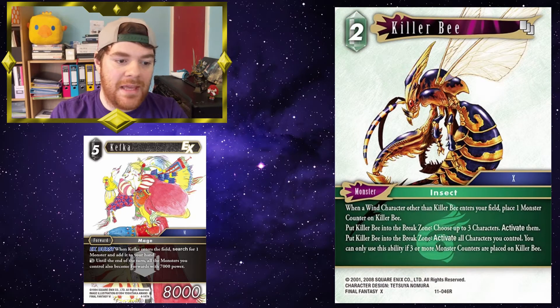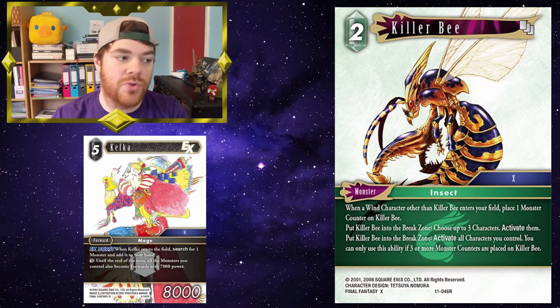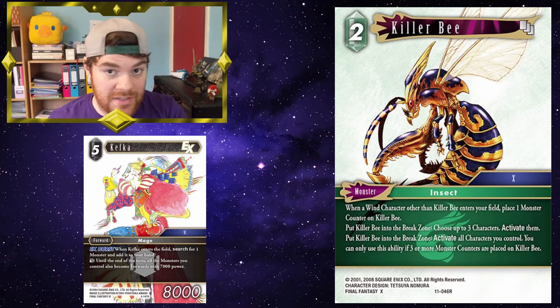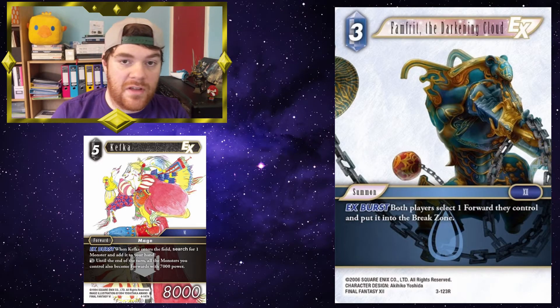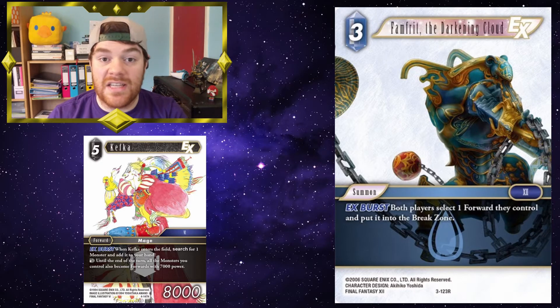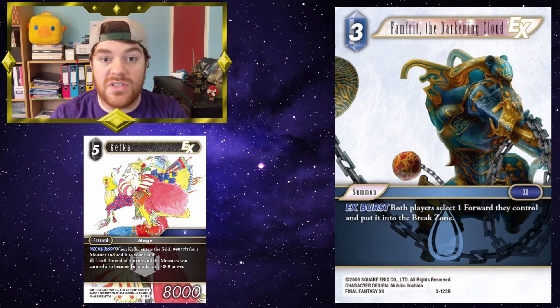Killer B: put Killer B into the break zone, choose up to three characters, activate them. You can use Kefka to make it a forward, attack with Killer B, then attack with something else. You could then put Killer B into the break zone — as it keeps its text, that would reactivate the other forward and Kefka, and Kefka can then attack as well. Famfrid: you use Kefka to make a monster a forward, then cast Famfrid. You're effectively sacking off a monster in place of a forward, and your opponent still has to get rid of one of their forwards. Monsters generally tend to be cheaper than forwards, so you're still gaining value.